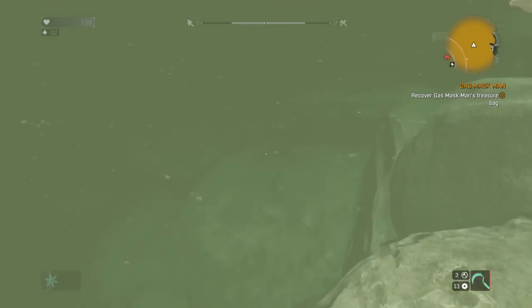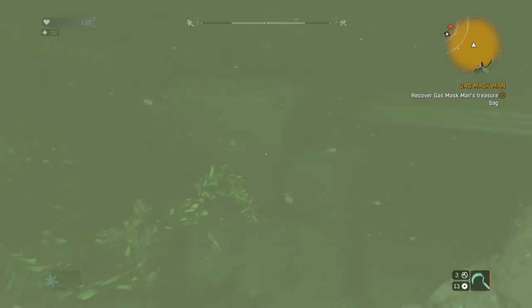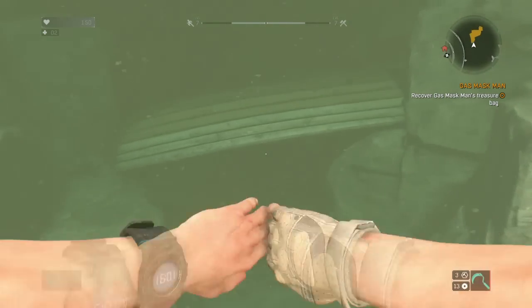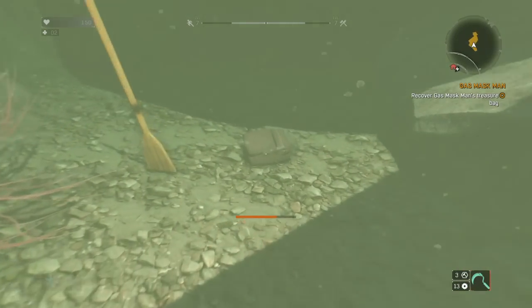Keep following the floor downwards and swim past all the rocks and plants and you'll eventually come to an upside-down boat. Swim under the boat or just over it, and next to it you'll find a boat paddle — and next to this is the Gas Mask Man's treasure bag.